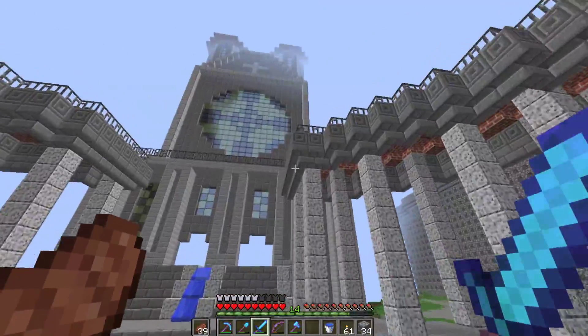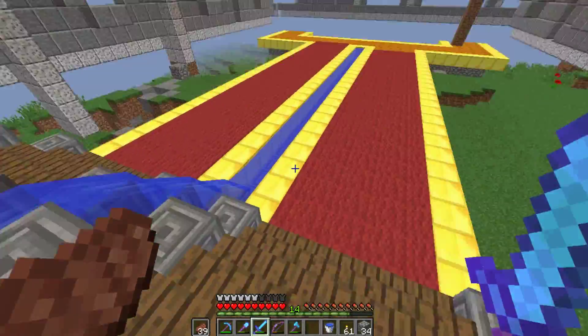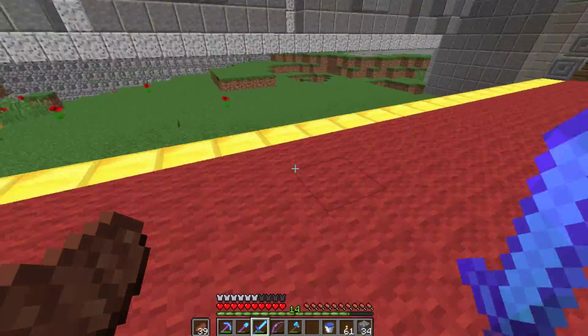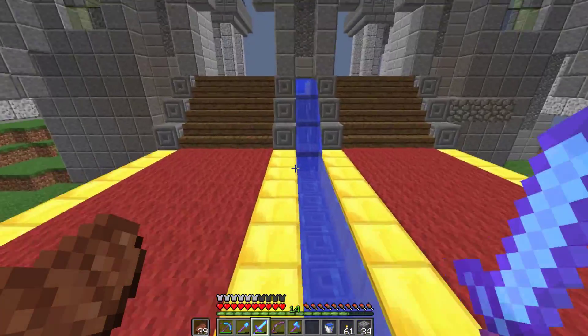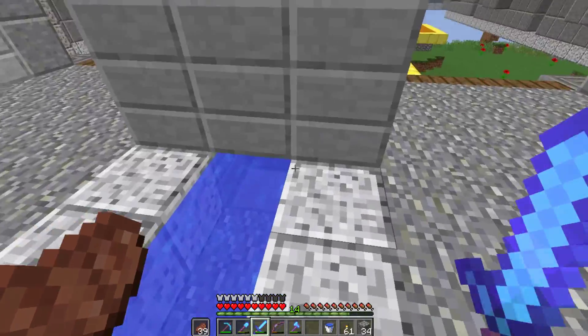Here we are at the city, which will hopefully be finished at some point. We're at the cathedral. In my last take of this episode I added some gold to the sides of the aisle and a water feature in the middle, which I think looks all right. It kind of goes in from the outside which I think is pretty cool.